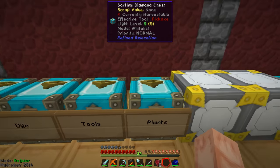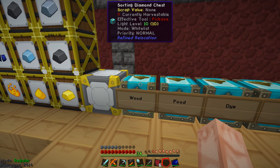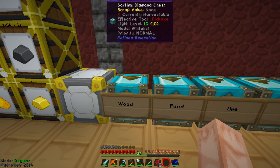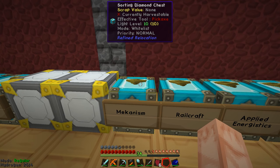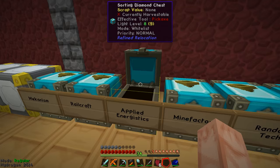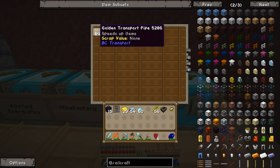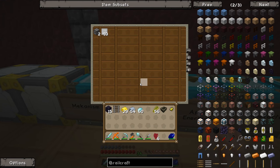I've also got chests here that are just the interim things I want to sort. A chest for wood that gets all the planks and logs and stairs — anything made out of wood. A chest for food, dye, tools, plants. And then mod-specific chests: a Mekanism chest, a Railcraft chest, Applied Energistics, a MineFactory one, and a random tech one with transport pipes.